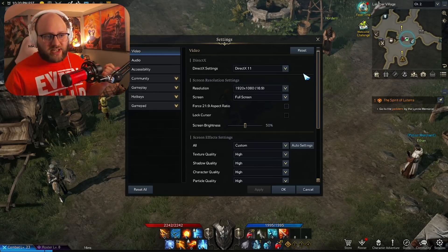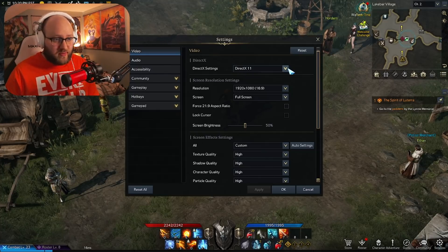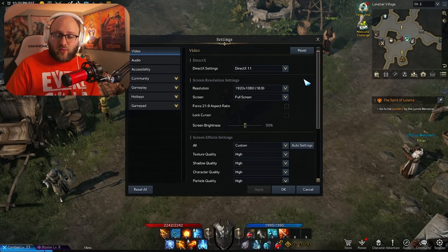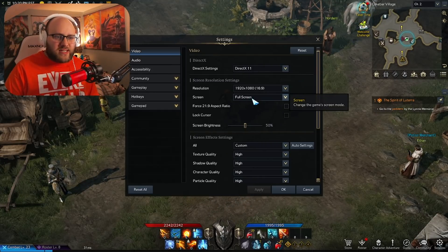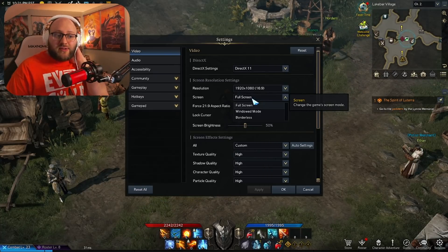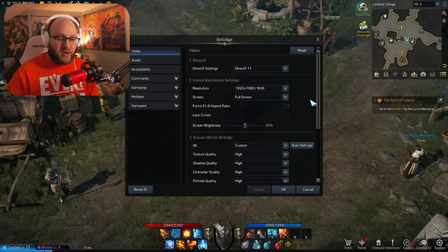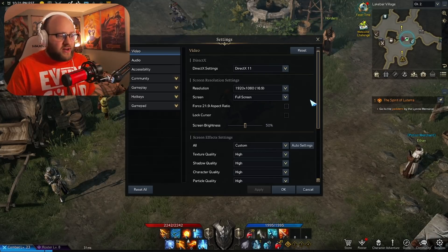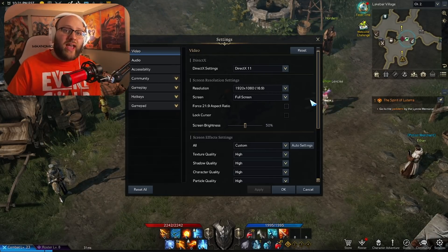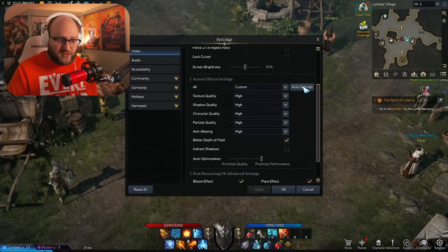So the first one is try messing around with your DirectX settings. Certain graphics cards will work better with some settings and certain cards will work better with others. I have mine on DirectX 11 and haven't noticed any difference in frame rate doing that, but that's not to say you won't. Second, I personally haven't had an issue, but some people actually get better frame rates on borderless mode than on full screen mode. I've always had a better time on full screen, but plenty of people on Reddit do get better frame rates on borderless.